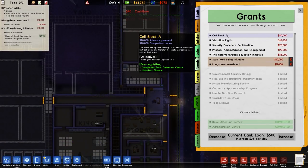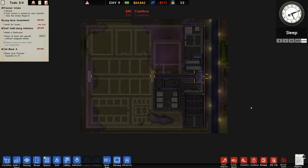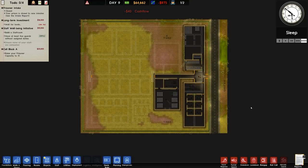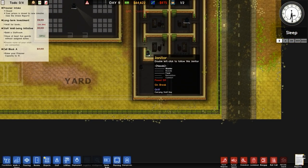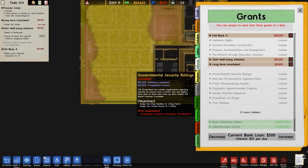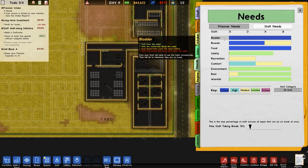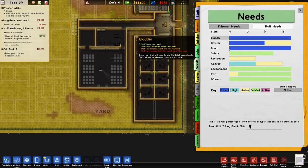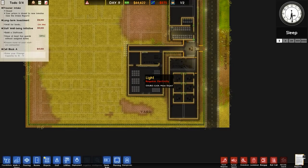And now we're going to go for Cell Block A. Okay, I think we will leave it there for now — that's been a nice bit of building, more built than I thought we would ever get, so that's good. We have three grants on the go: long-term investment waiting for funds with 34 hours to go; staff wellbeing initiative where we need to hire some more guards and build a staff room and staff canteen. Oh look at that — they're really annoyed. I didn't think these needs would be here until we got some prisoners, but they are. So I need to build next episode: the staff canteen and the staff room.